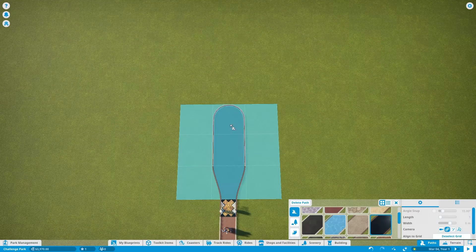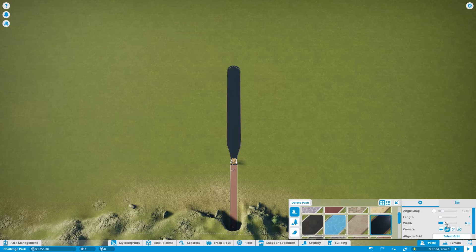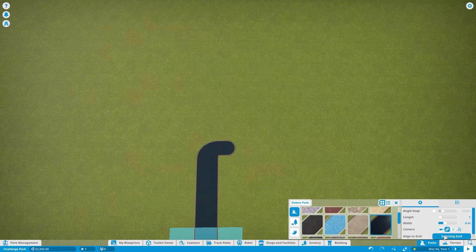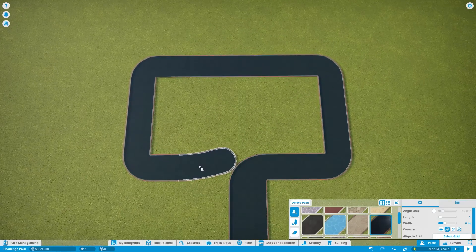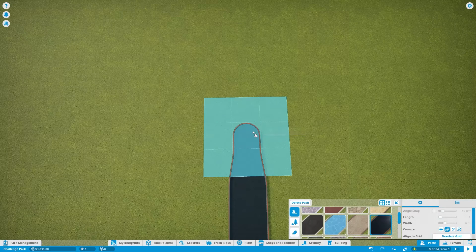You can have it go on a grid to keep it straight. Let's have it head into the park a little bit before we make anything. Then I'm going to change the size down to six. I'll go off to each side — deselect the grid so we can join this. I'm going to Control Z and have it narrow down to six meters. Then we can use the grid and get a nice T intersection.